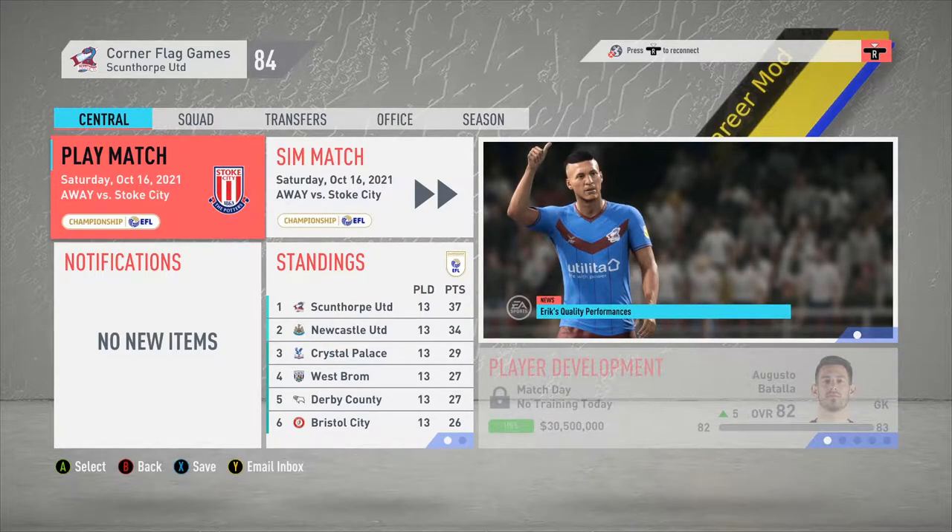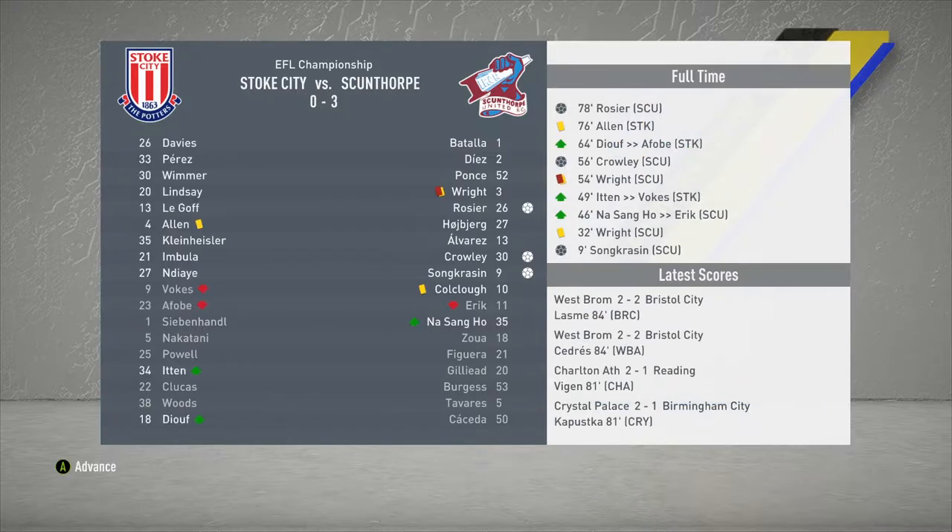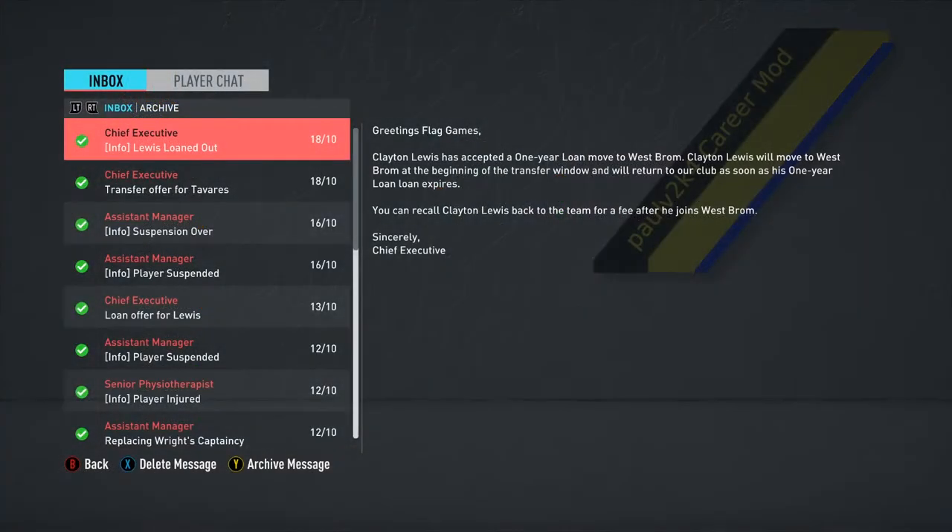We now move into today's first game, an away game against Stoke City. This one will be a simulated game. We'll have to reorder the place because Berta is out with a suspension due to the red card in the last game, so Bailey Wright will come in for him at centre-back. We sim straight through it and it is a convincing 3-0 win for us — goals to Soncrasen, Crowley and Rosier. But another red card to a defender, Bailey Wright this time. Also, Clayton Lewis, one of our backup players, has been loaned out for a year — he will be moving over to West Brom.